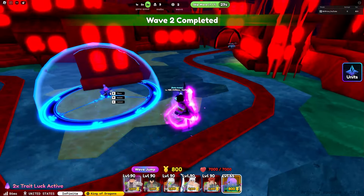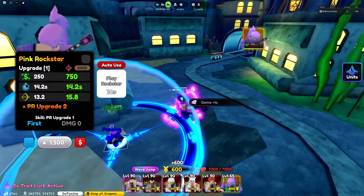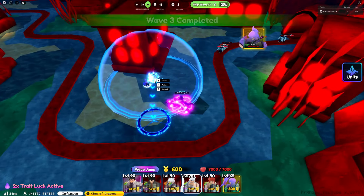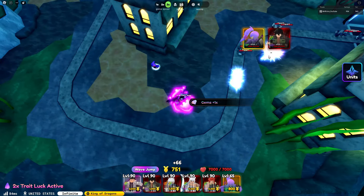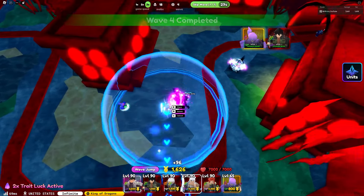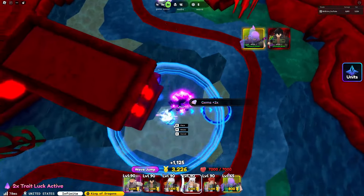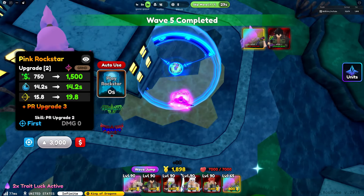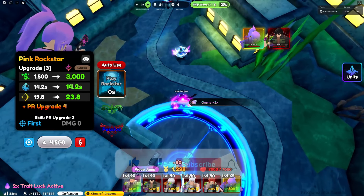The first unit we are going to be using is our Lunar Impress. We need to get our money up, so we should place our Golden Adult for early defense. I don't exactly know what is the best placement for Lunar Impress, but I think we should upgrade our Pink Rock Star first so I know where to place her.